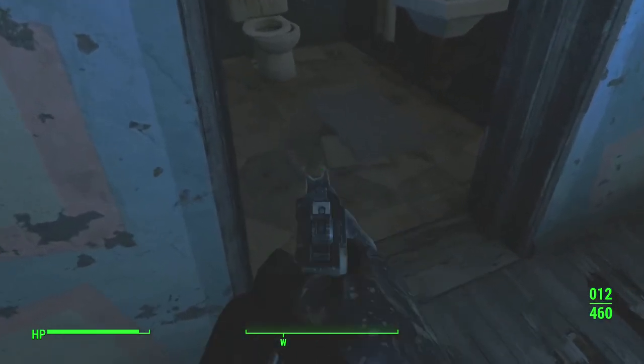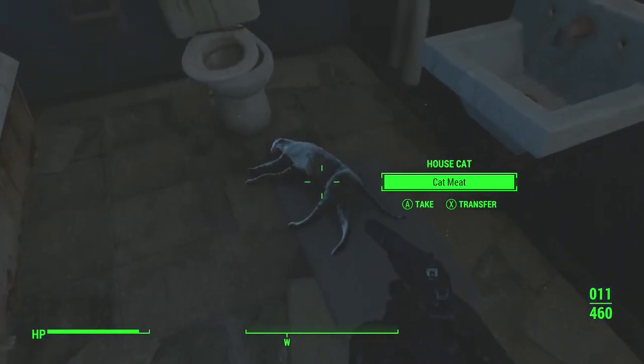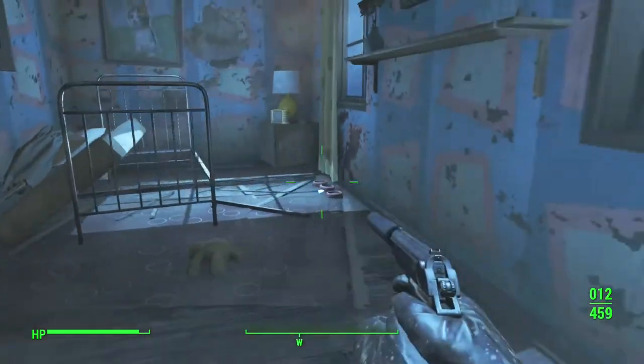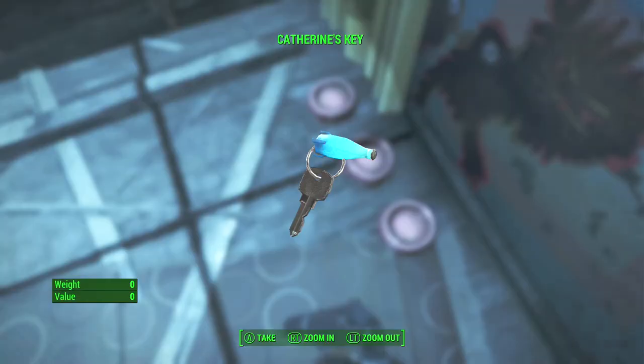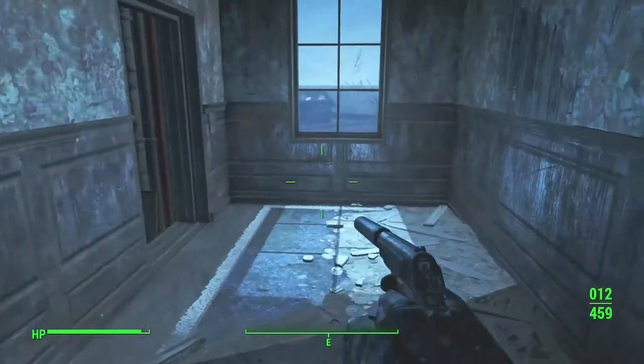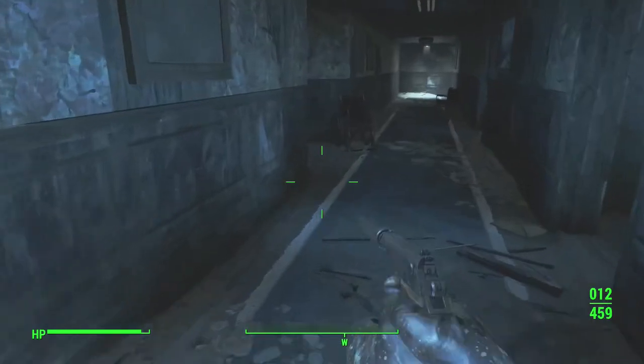The floor kind of breaks apart where we were before and goes up here. More cat meat. Let's go over to the cat bowls, which are right there. There's a teddy bear on the floor, and here's the next key — Catherine's key. That's probably why she likes cats, because her name is Catherine.